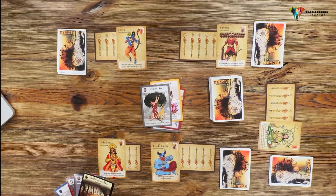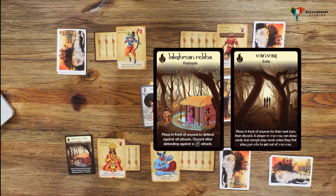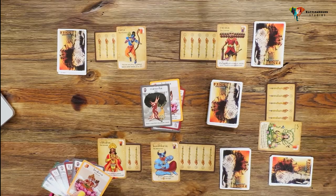Let's talk about power cards. A player plays these cards by placing them in front of themselves or other players. During the game, a power card placed in front of a player comes into effect before any character's superpowers or other action cards.